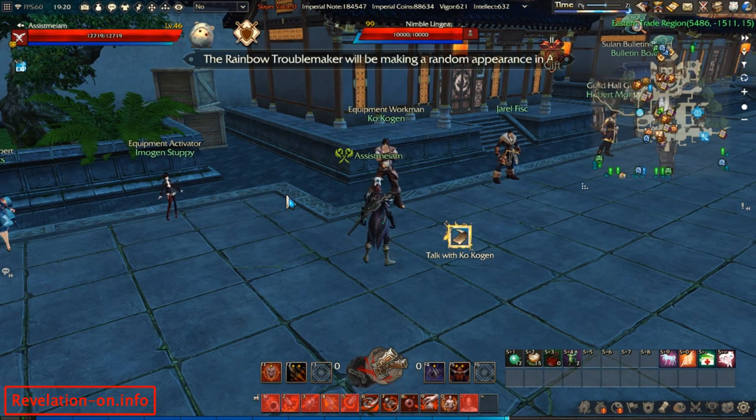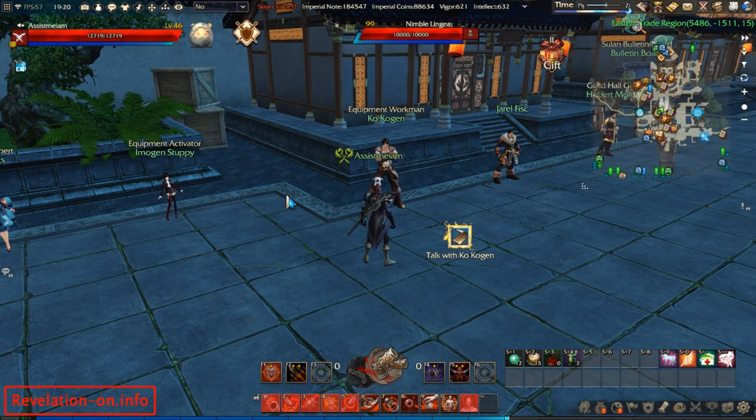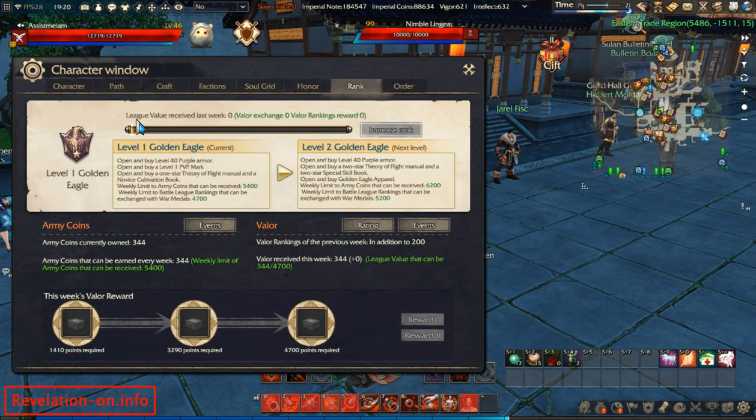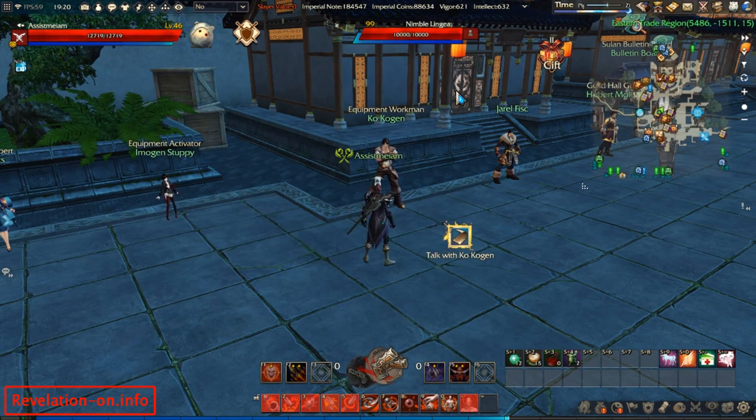In this video I will show you about crafting your gear. In Revelation Online there are about four ways to get gear: first is combination, second is as a drop from raid bosses in dungeons, third is from demon slayer points from order where you can buy PvE gear, and fourth is buying PvP gear from rank.